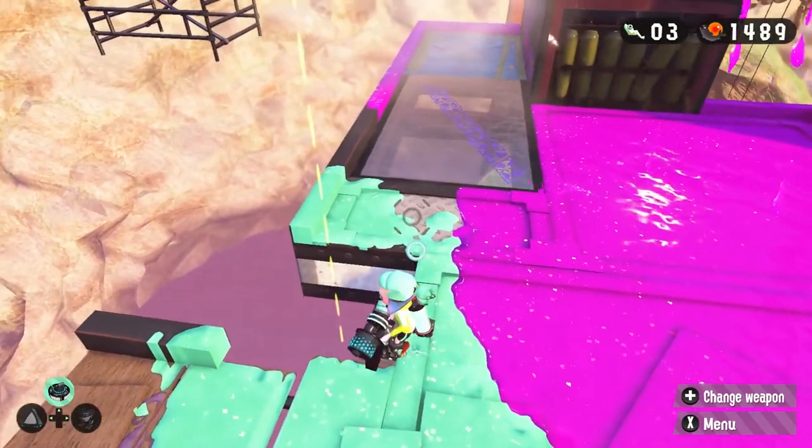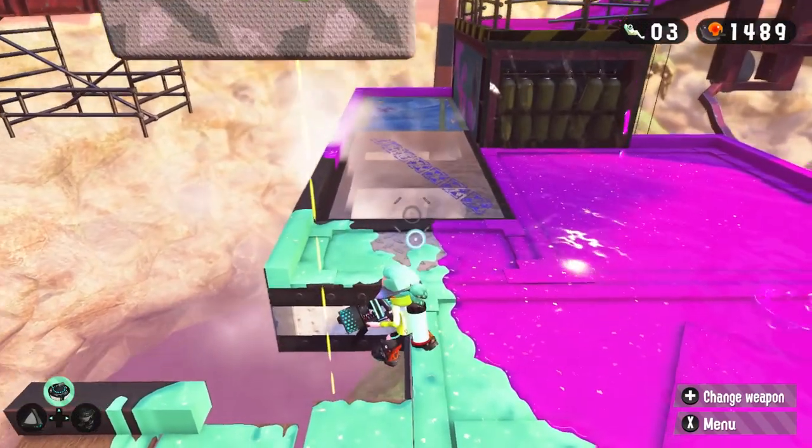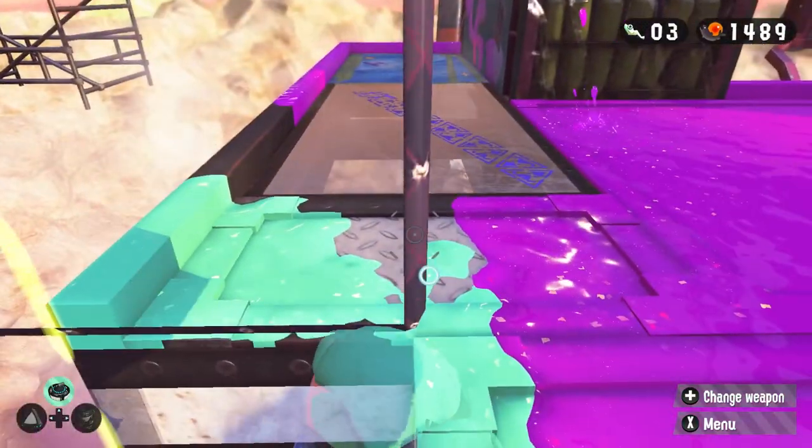Over here, you can clip your view into the moving box by standing your inkling half on the edge of the box, and it will push you down.